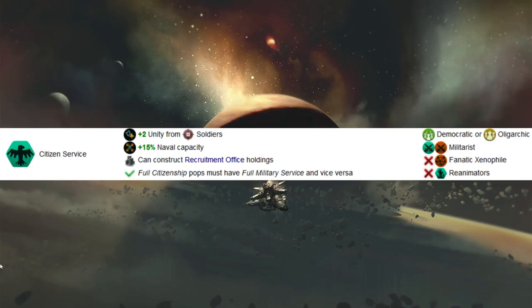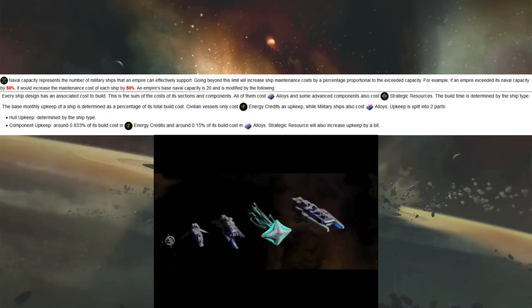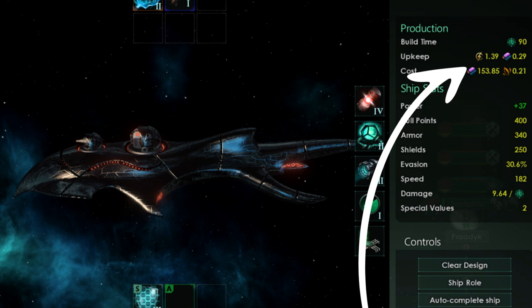The 15% naval capacity bonus is relatively simple — it represents the number of military ships an empire can effectively support. Going beyond your naval capacity doesn't prevent you from building more ships; it just increases maintenance cost by a percentage proportional to the exceeded capacity. So if you exceed naval capacity by 50%, maintenance increases by 50%. Each ship has a base maintenance cost increased by its armor, shields, weapons, and utility slots, and further increased by exceeded naval capacity.